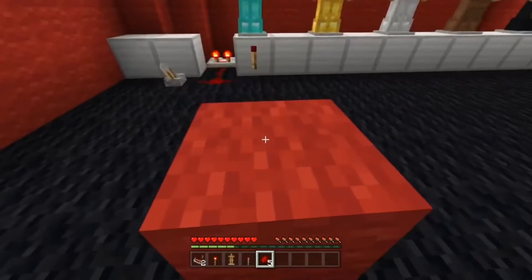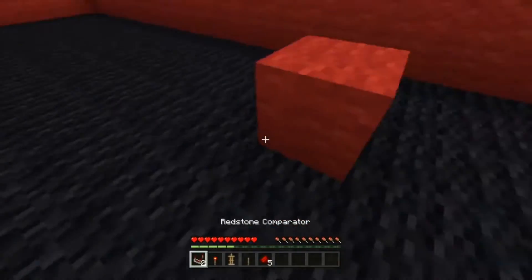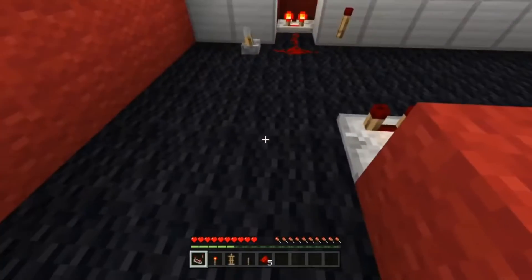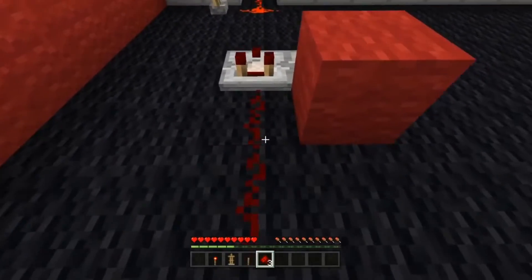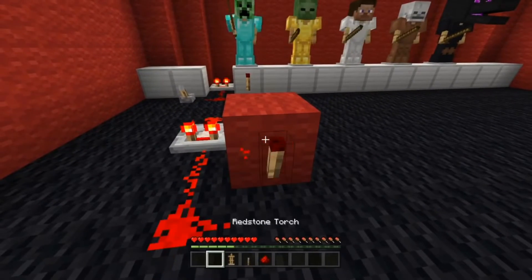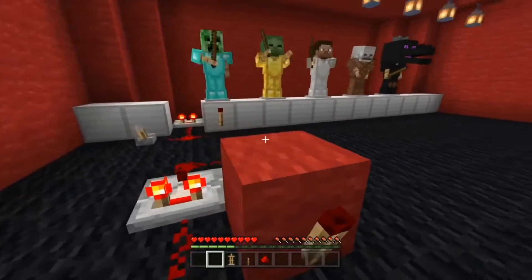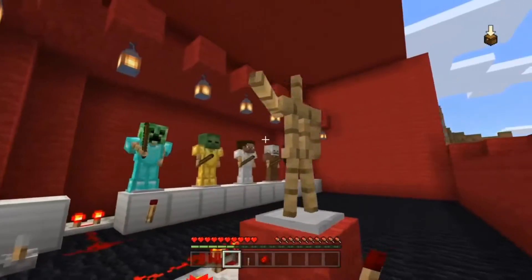Now you place your block of your choice anywhere you want to put it, and then you place a comparator facing this way, and another one facing this way. Then you grab some redstone, pop it down like that, link this part up here, grab the torch, pop that there, and that's pretty much done — that's literally all you have to do. Then you place down the armor stand, and then you start dancing.